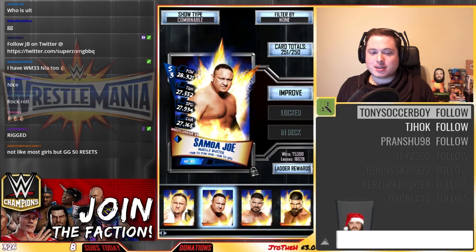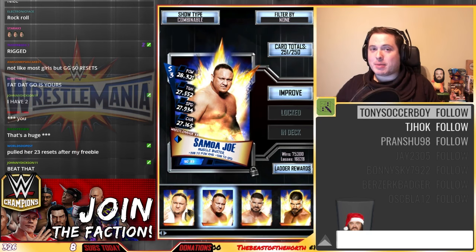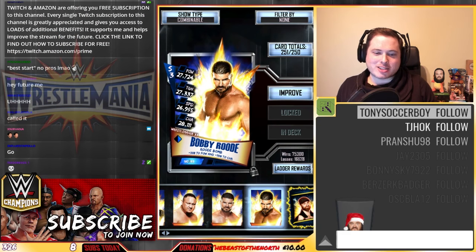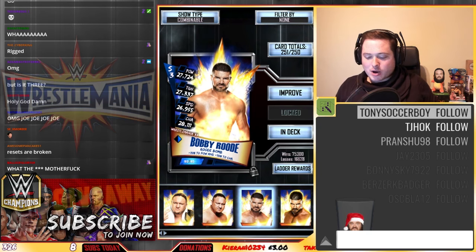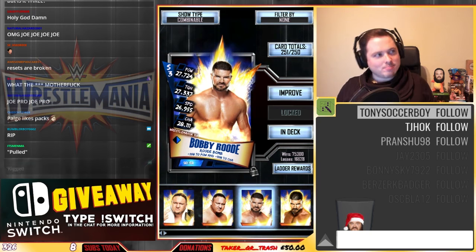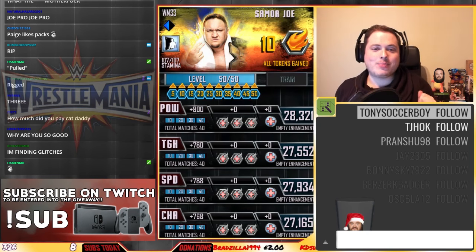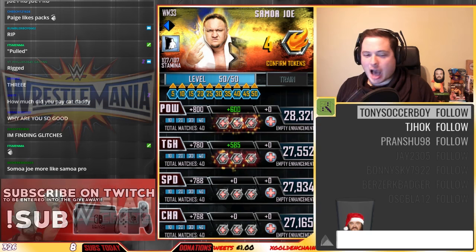Ladies and gentlemen, I give you two pros. I pulled a Samoa Joe off the board, 20 resets after I got my freebie, which is Brock Lesnar. So I pulled three cards in the space of no time and I'm due another pull almost immediately afterwards. And then I did pack for pack for someone last night — I was just literally sitting down, we'll do pack for someone, one pack, bang — Bobby Roode. Pro. Not just any kind of pro. It's glorious. Two WrestleMania 33 pros. And do you know what the best bit is? They're all ready to pro right now.